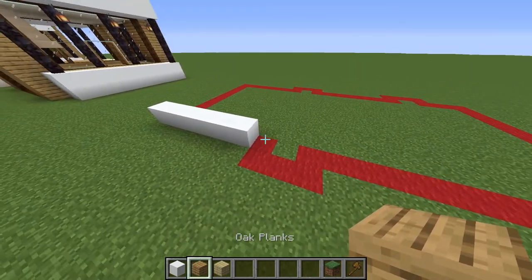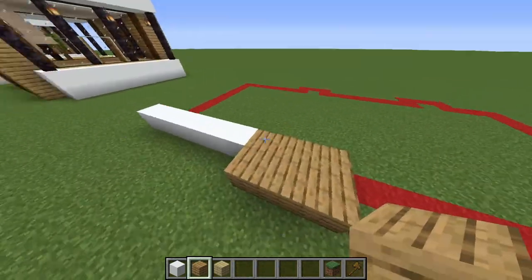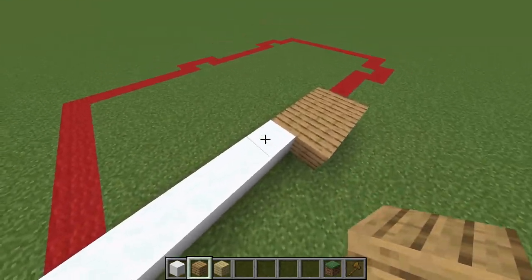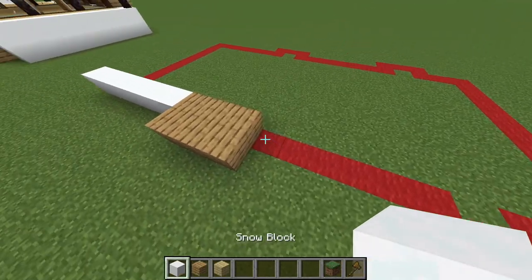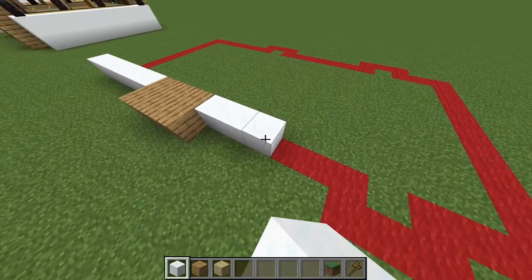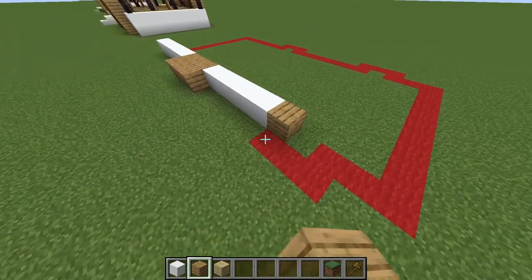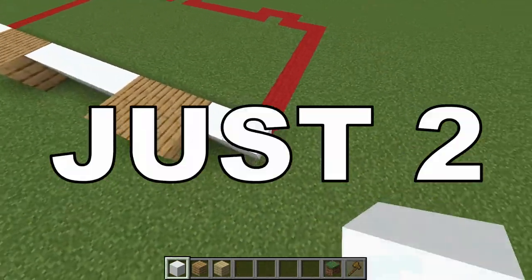Then we're gonna take the oak planks and we're gonna make this shape — two blocks like this, three blocks like this — and this has to be one block after the line of snow. Then we're gonna take the snow, put five blocks, then make the same shape with the wood, and then put two blocks of snow.